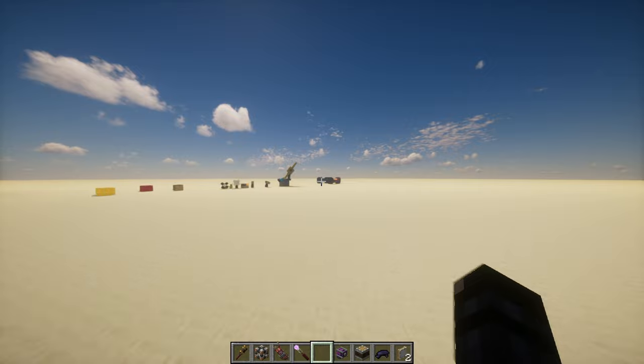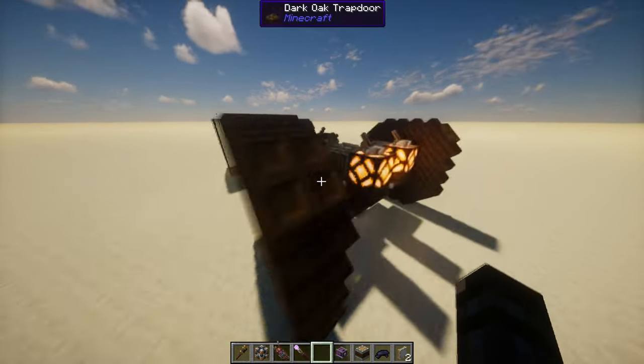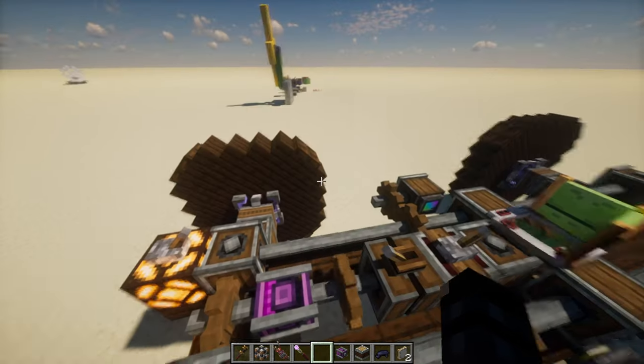So that's how propellers work. This is something cool made possible with the physics bearing — that's why it's my favorite block. You can make cars; you can make anything that has wheels.